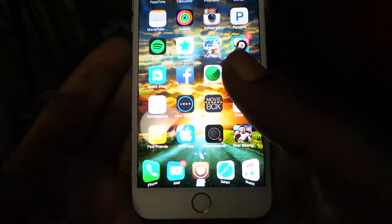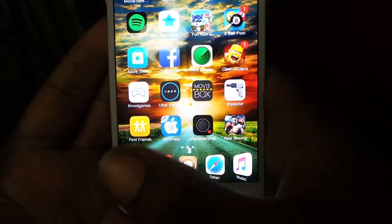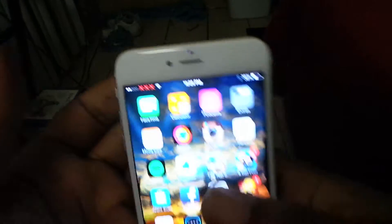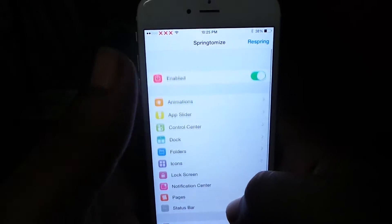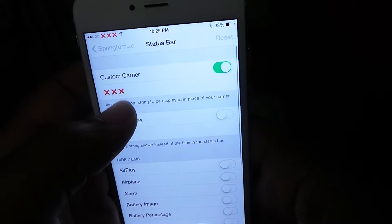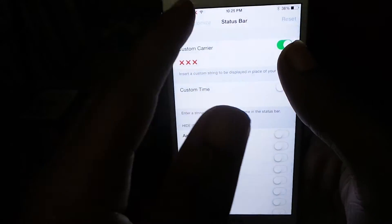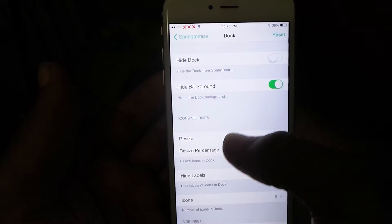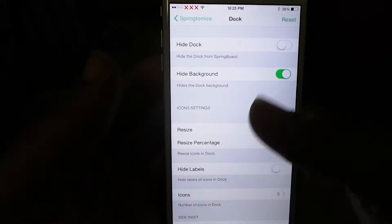My second one is going to be called SpringTomize — you've probably heard of this one before. It gives me a five-dock icon so I can get five icons in my dock. Also there's a status bar changer so you can type whatever you want — custom carrier, custom time, airplane mode, stuff like that, turn certain things on and off. I also have it set to hide the dock background.